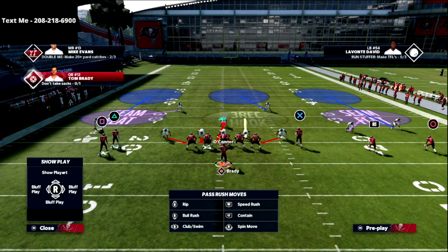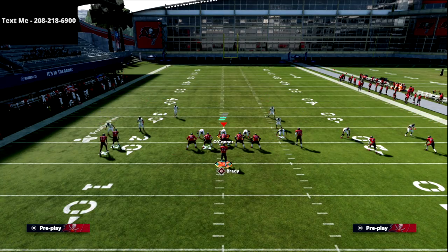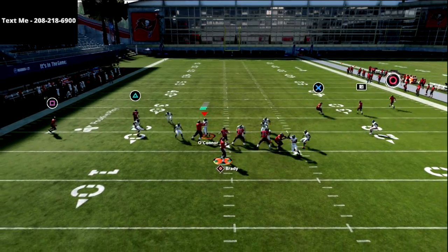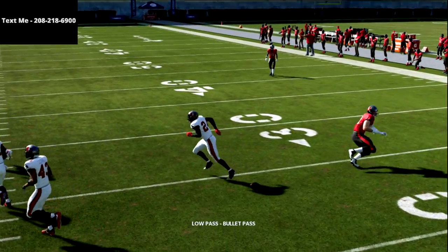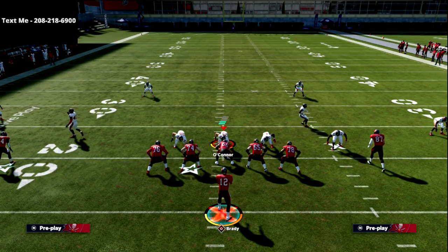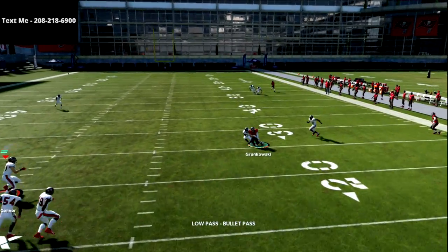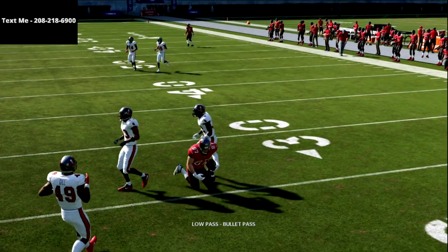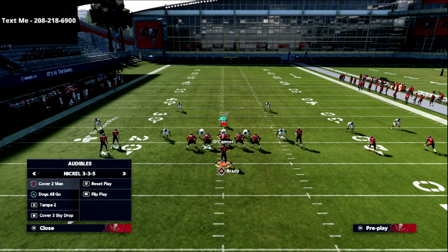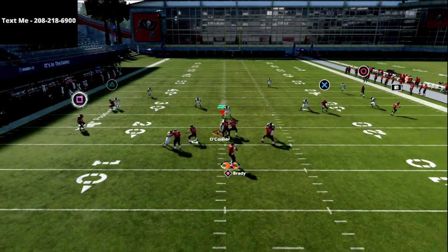This is also a really good play against traditional cover four. So if you get a cover four look, I'm not going to do any adjustments. X is open — let me show you that again. I'm going to audible over to cover four and make sure I pass-commit this time so they play a little bit better. Cover four does okay, but X is still open. I can still sneak that in. And then for cover three, I'm going to go to the standard nickel 3-3-5 cover three, so you can see it's actually a really good cover three beater — the underneath route is wide open.